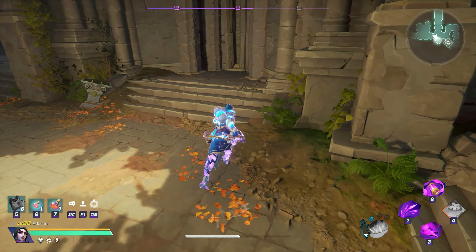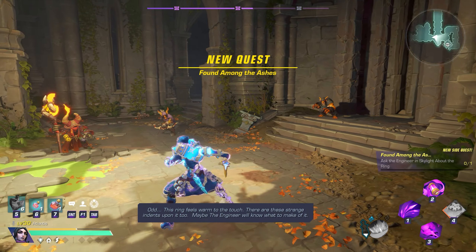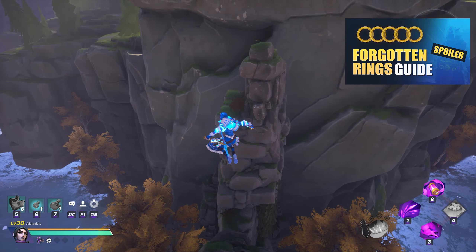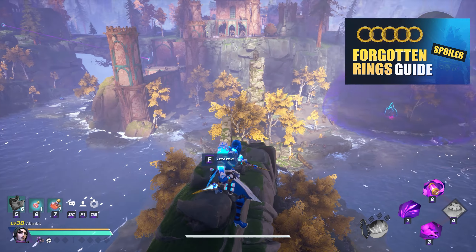The final side quest is a hidden quest that starts when you pick up a ring in a lost zone. The questline tasks you with solving various riddles and looking for hidden rings in specific lost zones or hunts. I have a detailed guide video for this quest linked in the description to help you with completion, so make sure to check that out if you need help with the Forgotten Rings quest.